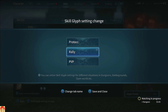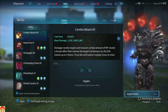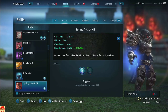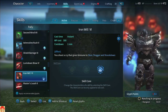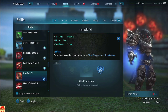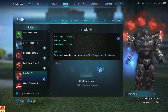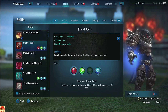While we're waiting, let's get into the skills. I have my PvP set up obviously, but Rally and Protect are a little different. Iron Will — one is Front Defense, the Rally and Ally Protection differ per dungeon. Let's get into Stand Fast.